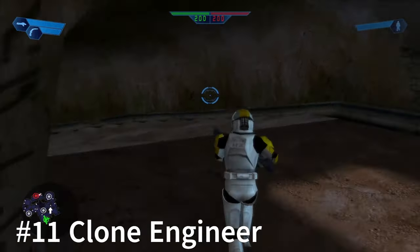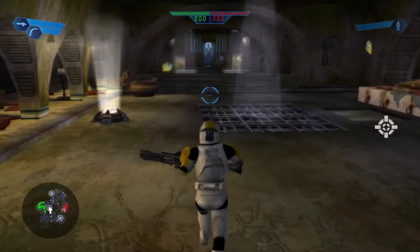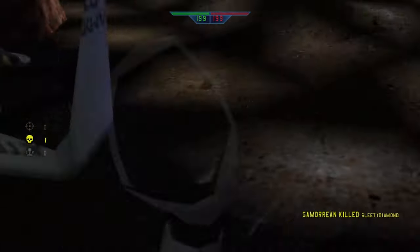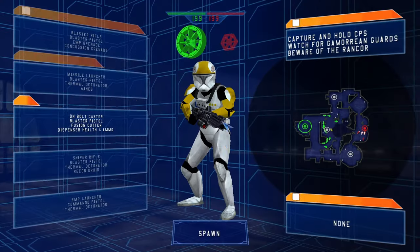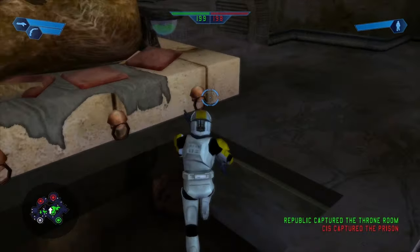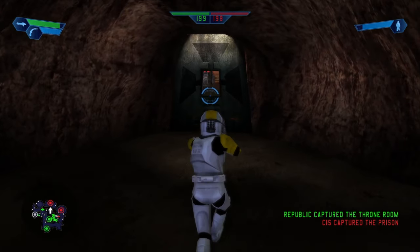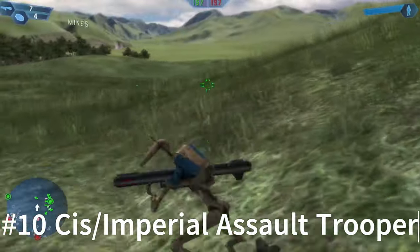Next is the Clone Engineer, who in my opinion is one of the most slept-on classes in the game. His stun weapon is shockingly powerful, especially at full charge — it almost always one-hits and even chains to other droids. He is below the next two classes but is a pretty good one. He's best used on close-quarters maps and struggles on open maps like Naboo Plains and Geonosis. Plus he has all the engineer benefits.